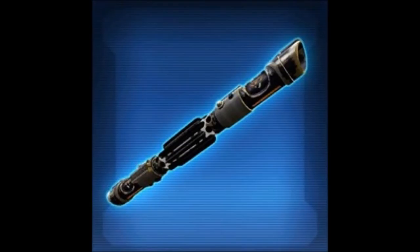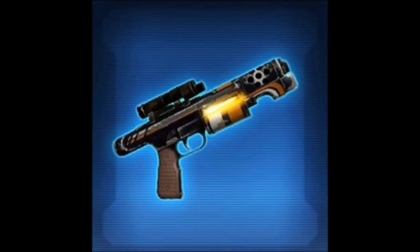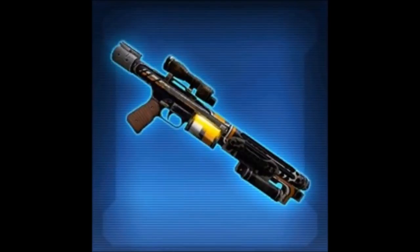We have an Assault Cannon, which I'm not too crazy about. I don't use Commando, so I'll let the people who still play Commando give their opinions on that one. The blaster is quite nice actually — it seems to have a nice orange fiery effect at the bottom and is a compact looking blaster that I think a lot of people are going to enjoy. We have the Blaster Rifle, which is essentially an elongated version of the blaster. And then we have the Enforcer Sniper Rifle. All in all, the weapons are decent.